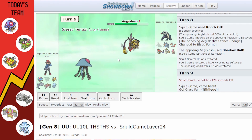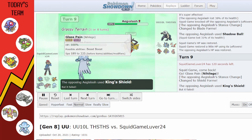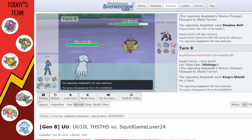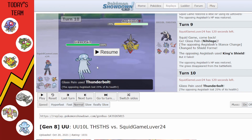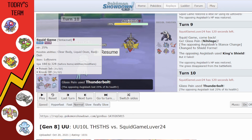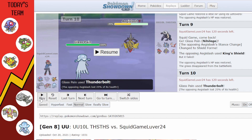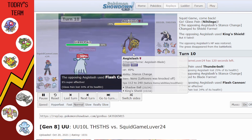Aegislash uses Shadow Ball which doesn't do crazy damage. I switch into Nihilego who still has Assault Vest. They're a special attacker so I feel safe. The nice thing about Tentacruel having Clear Body is that they can't lower our Speed or Attack even if they use King's Shield against a physical move. Nihilego gets the free kill — Thunderbolt gets rid of Aegislash and we're at a good Special Attack boost.